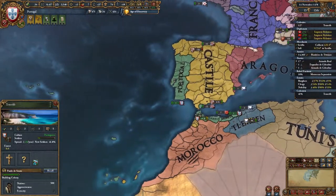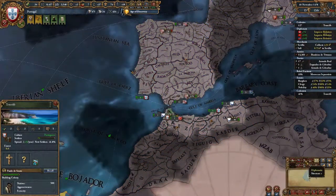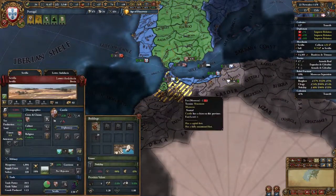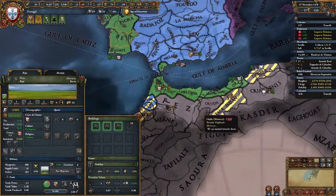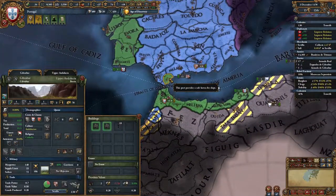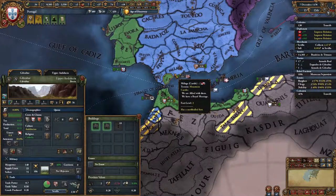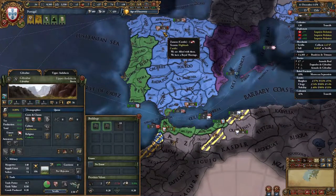I should be looking at devastation. We could actually go in with a promise of territory with Castile and just give them Fez, while we get the entire coast. At least we want to keep Castile on our side. I might be giving away Gibraltar over here — I just don't want to upset them.